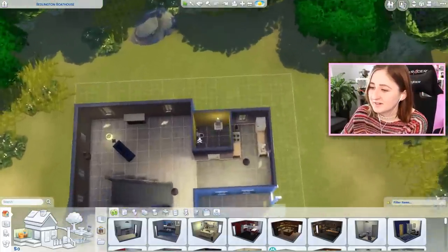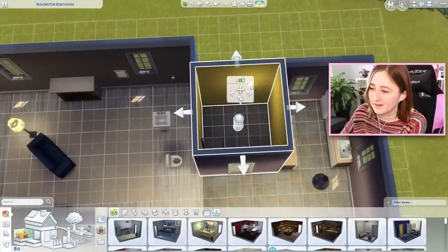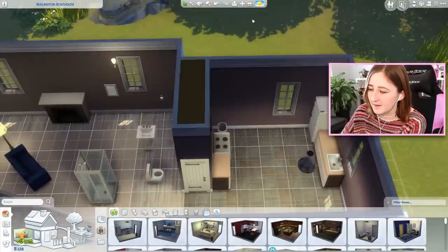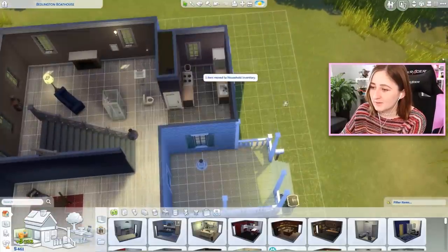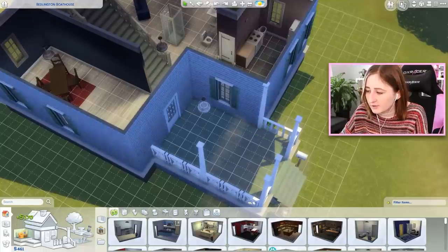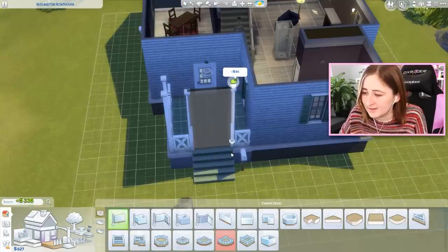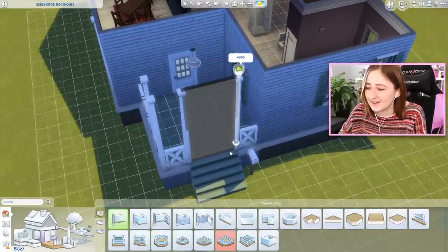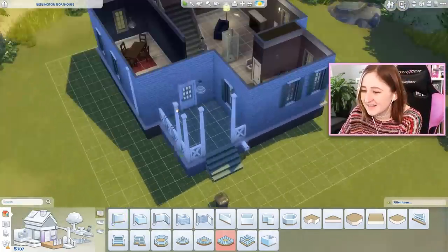I want to start by making the house significantly smaller. I'll put these bathroom items out here because I want them again - I'm going to change the size of the bathroom because I think I'm going to genuinely make the house about two tiles smaller. We can actually delete the invisible railing that's underneath the stairs by holding down control and drawing the wall again. We've deleted that railing - it saves us some space and some stress.